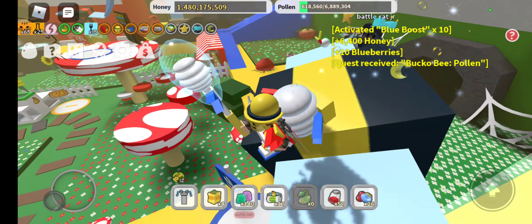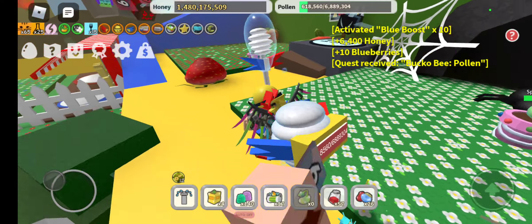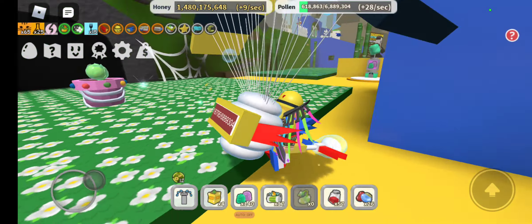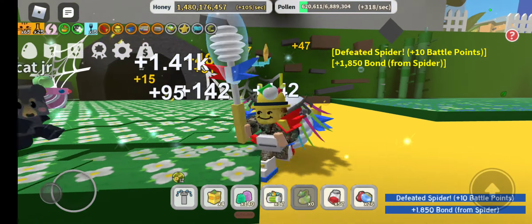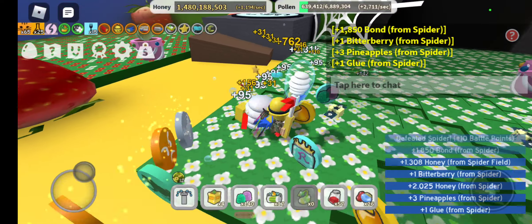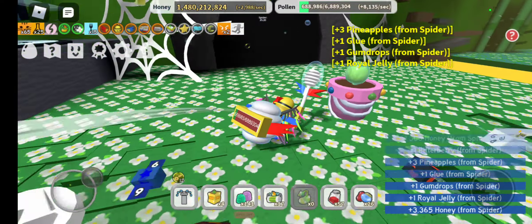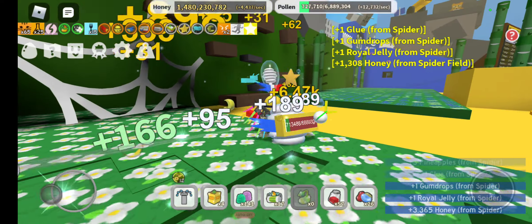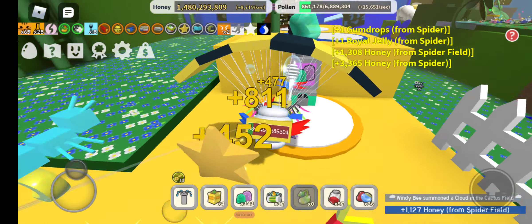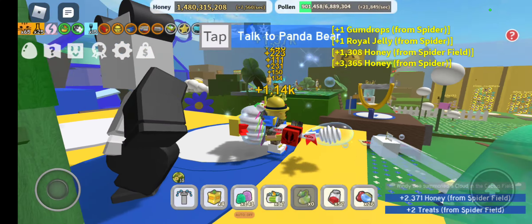Now let's move on to this zone — the five zone — where you're introduced to three new fields and one new quest. You're also introduced to the vicious bee mechanic: if you get 250 stingers you can get yourself your own vicious bee. Here's a gumdrop dispenser where you can get gumdrops — this will help later.